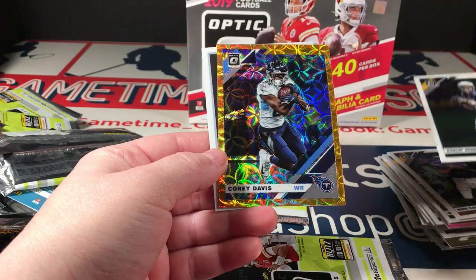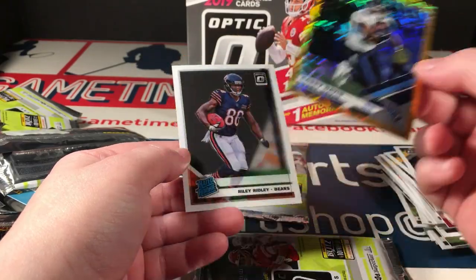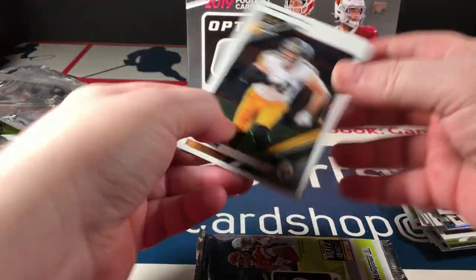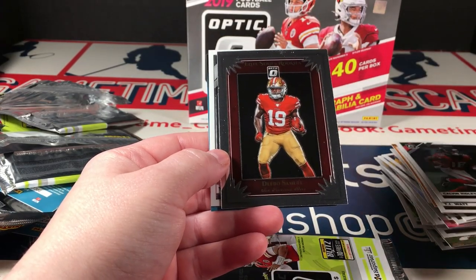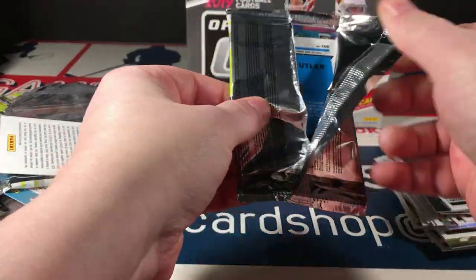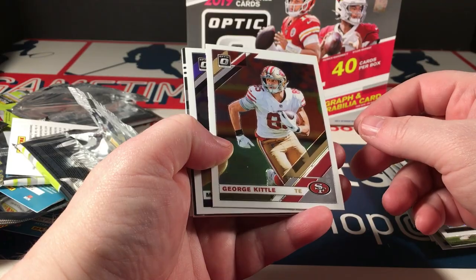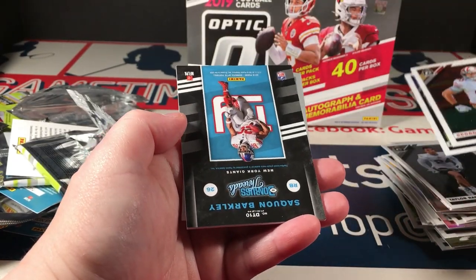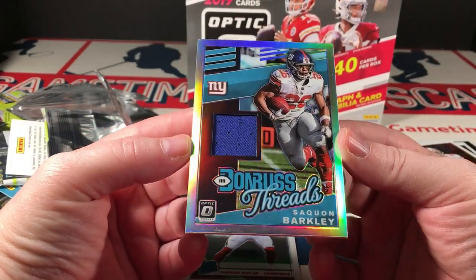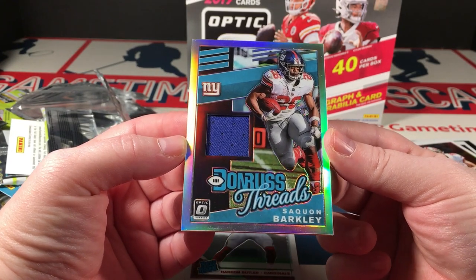Cousins, Rivers — there is the orange scope, it is Corey Davis. Riley Ridley rated rookie. TJ White, Calvin Ridley, there is a DeBo Samuel Elite Rookie Series. And Taylor Rap rookie. Let's see our last hit — it's like a holo relic. Kittle, Mark Ingram — and it is Saquon Barkley! Are you kidding me? Donruss Threads Saquon Barkley holo relic — that is very nice. Thank you Panini, I'll take that.